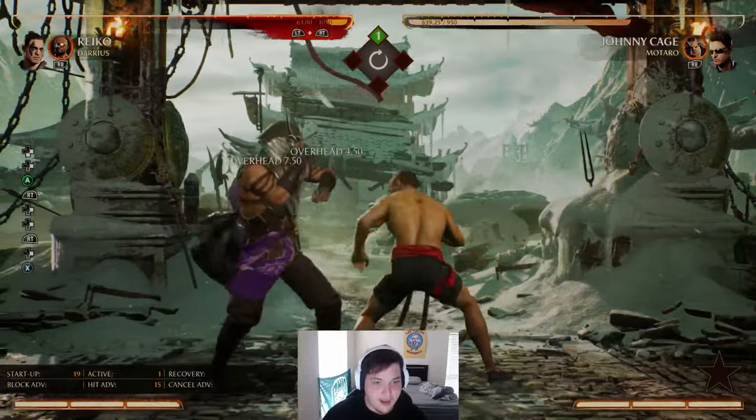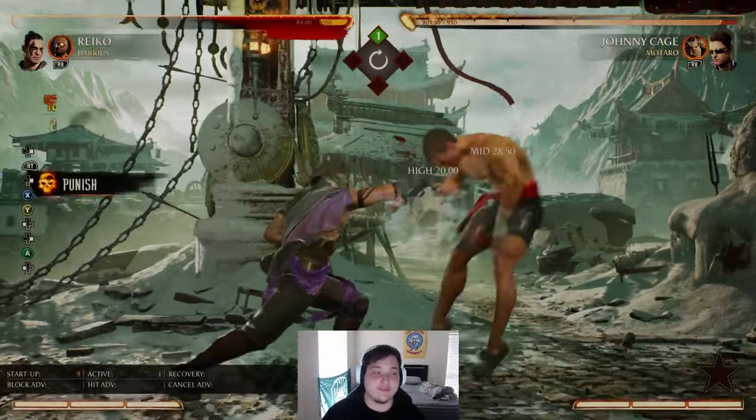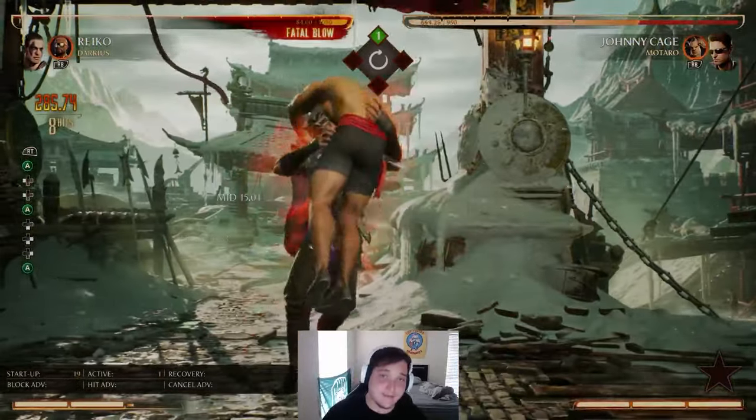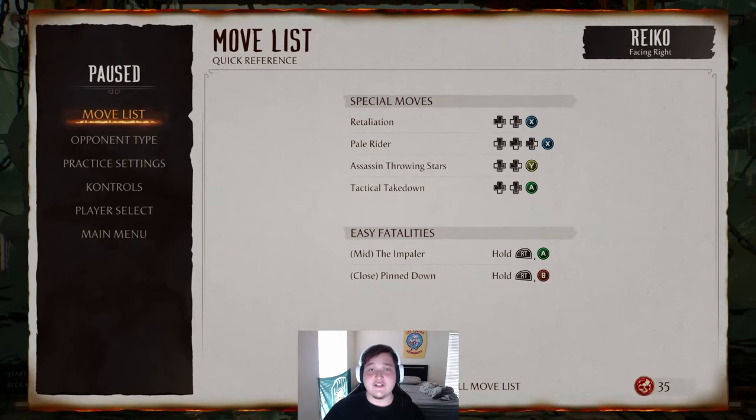Every time they do this string now, you can punish them. You just gotta know what string to use. It's very important to find your fastest string — that's your punish string. Every character has a punish string. You need to find it, you need to find out how to combo from it. That's going to help you tremendously in terms of fighting aggressive players, because aggressive players will just use these strings over and over without hesitation.